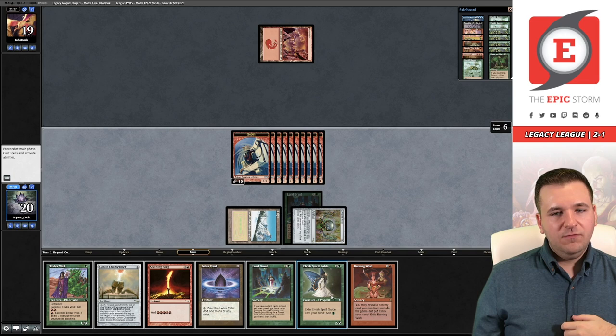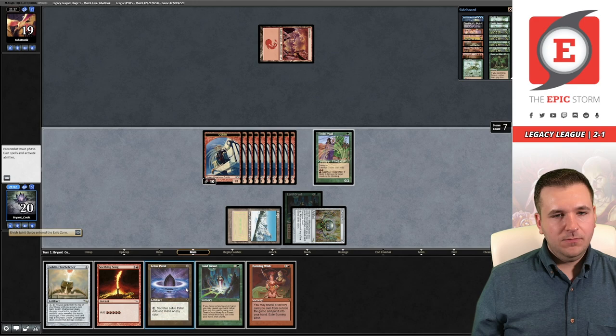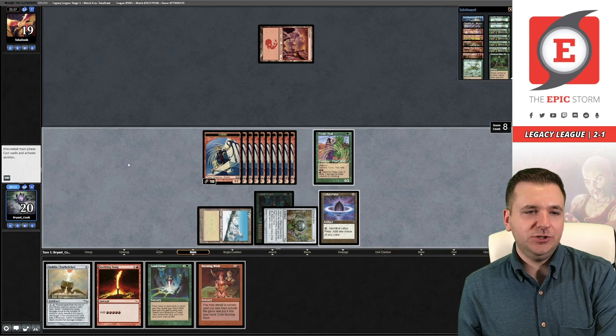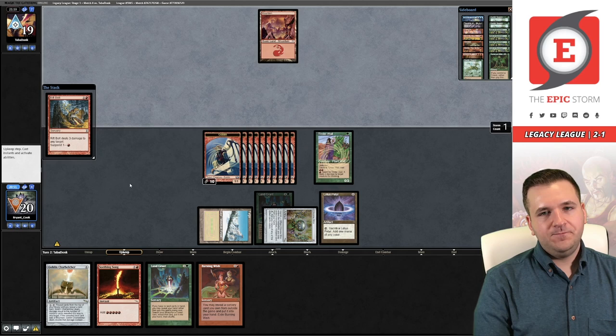Spin that wheel — what does this Echo give us? I can put Belcher into play and I can also Burning Wish for Goblin War Strike. I think I'm not supposed to cast the Seething Song this turn, because if I just untap and go Belcher, I win. The best thing our opponent could do here is have a sweeper — but Seething Song and Belcher just beats a sweeper too.